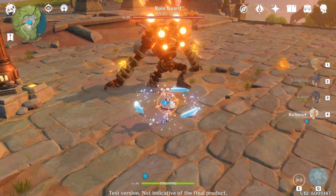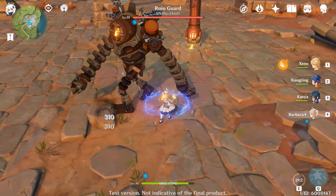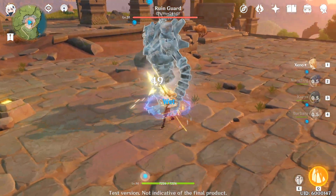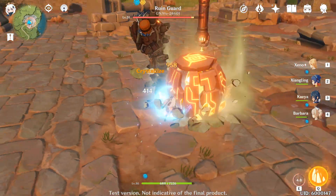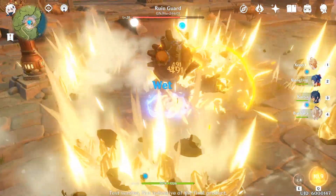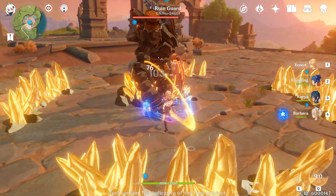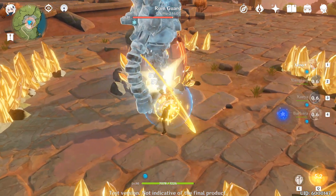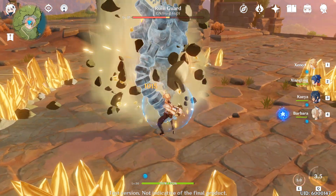Whenever you're fighting stronger enemies like a rune guardian, for example, you're gonna want to swap to a water character, try to dodge as much as possible, apply water, and then you can easily freeze them. Swap back to your main damaging character and just demolish them. Whenever possible, try to reapply the frost and redo your damage.